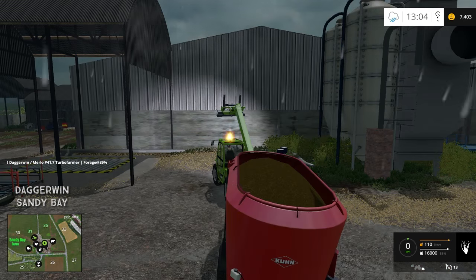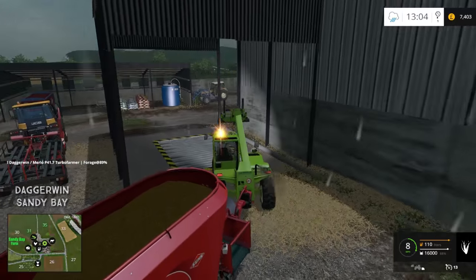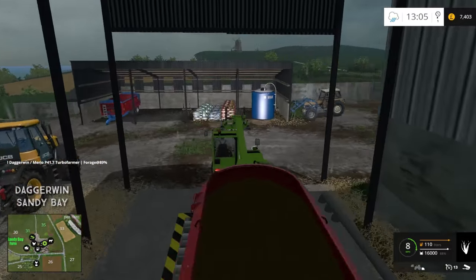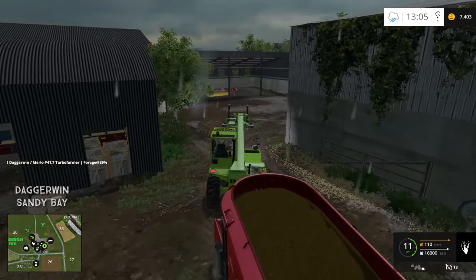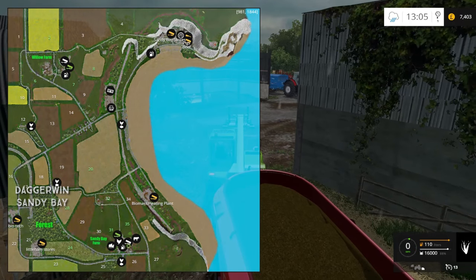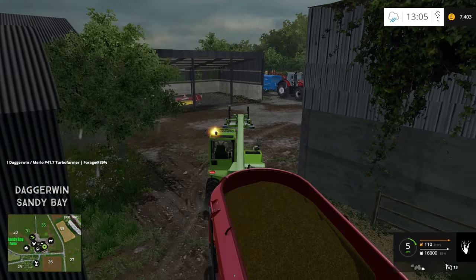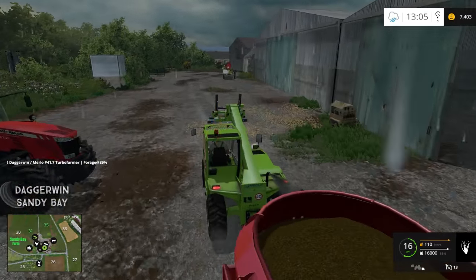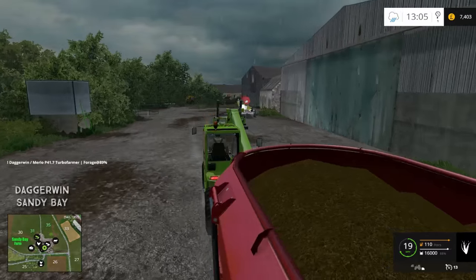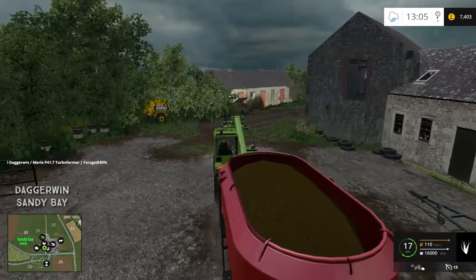We've got our two hay bales in there as well — we're on 88%, that's 16,000 litres, which leaves 12% for a straw bale. Now these straw bales are, as you'll know from the previous episode, right over at Willow Farm. Whether or not we should go and get them I don't know — it seems a bit excessive for the cows because they're only here. You would have thought they'd be okay with this, but next time I think we'll bring the straw bales here so we can actually do a full mix.